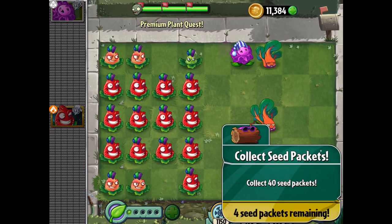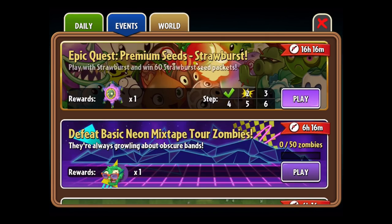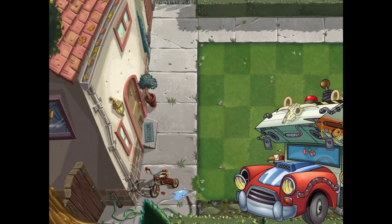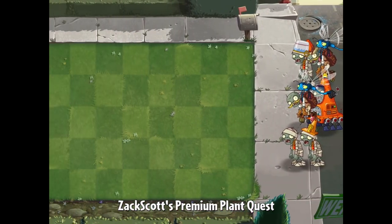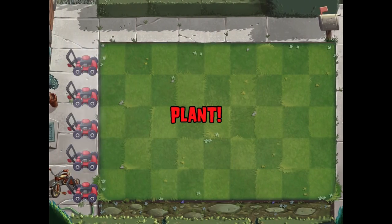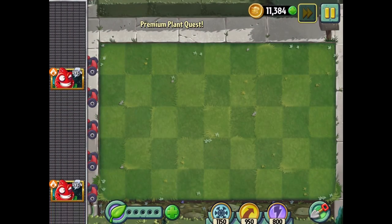We collect four seed packets - that's fine, we'll collect them for sure, especially once we finish the Strawburst. This is step two coming up - I am excited. Let's do what we gotta do, I think we're gonna have a lot of fun. We still know the rules. Come on, here we go. I might as well start fast forwarding these.